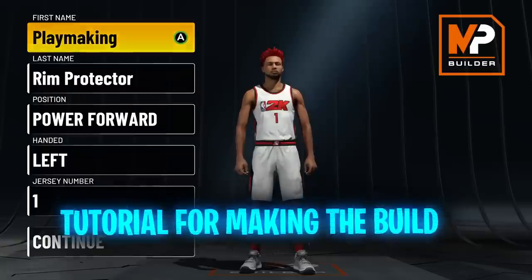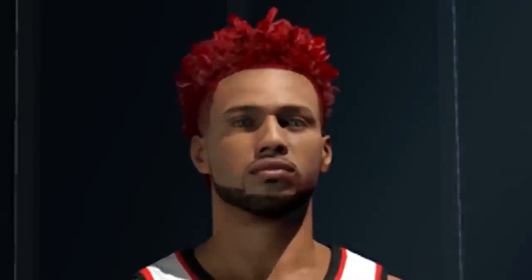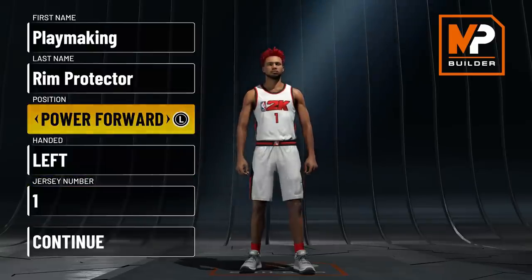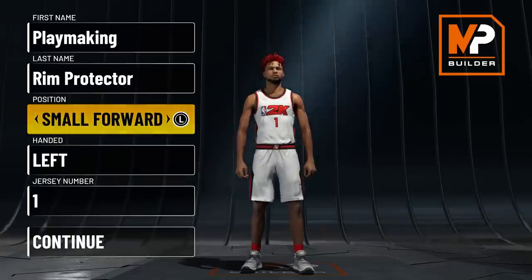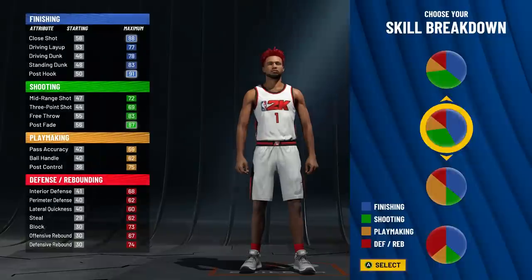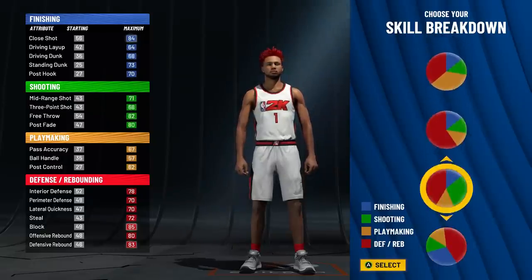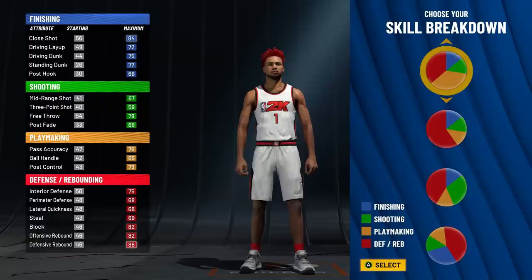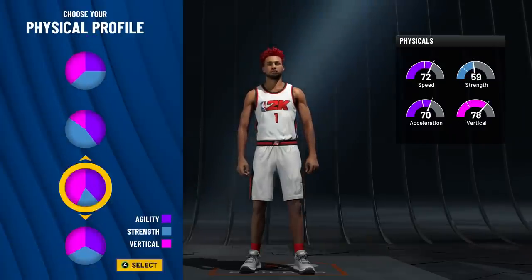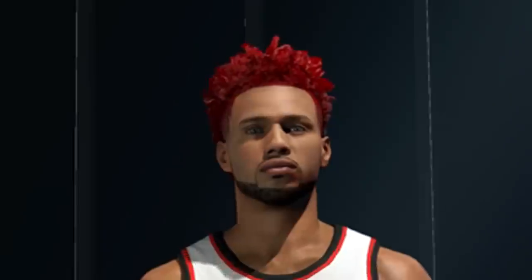Alright, it's time to show you exactly how to make this playmaking rim protector build. This is going to be a power forward position — we need rim protecting takeover which you can't get on small forward, shooting guard, or point guard, and center just isn't as good. Go power forward, left or right hand doesn't matter, jersey number one for Derrick Rose. For the pie chart, I wanted to still be able to dribble on this tall build but not lose my defense, so we're going with the regular half red half yellow pie chart.